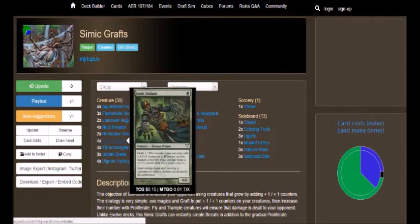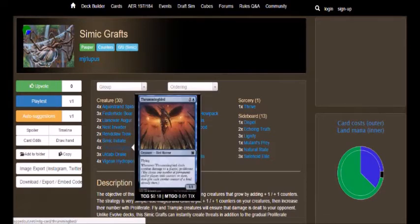We got 4 Simic Initiate, which is a 1-cost 0/0 with Graft 1 — we all know what Graft does, so it's pretty basic if you're going the Grafting route. This is the old-school Simic Graft deck-type. Then we have Thrummingbird, which is a 1/1 for 2 with Flying. Whenever Thrummingbird deals combat damage to a player, Proliferate — meaning all +1/+1 counters and other counters on your permanents all go up.